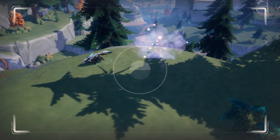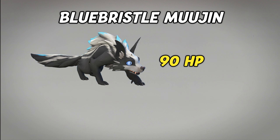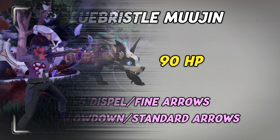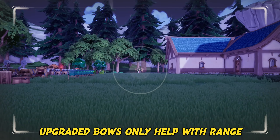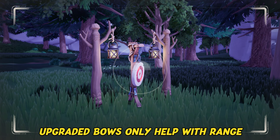Once the magic Mujin has jumped into a tree, it's full rinse and repeat. Bluebristle Mujin have 90 HP and it takes a minimum of 5 Dispel or fine arrows to take them down. If you use slowdown or standard arrows, you need at least 6. We occasionally experience that some hits don't count. Having a better bow does not help with damage, but it offers a longer range and makes it easier to fire arrows at a greater distance.